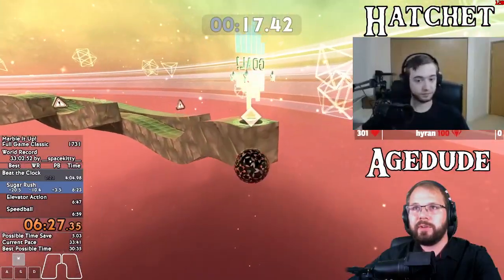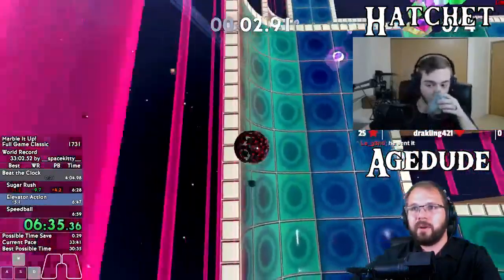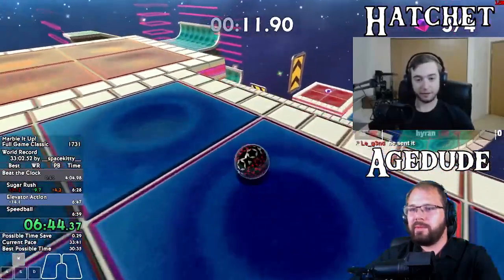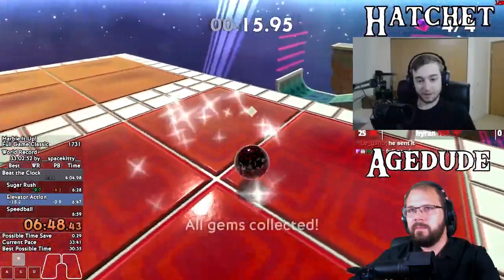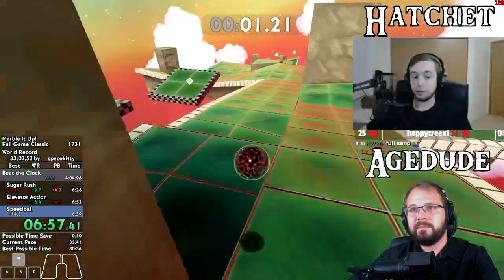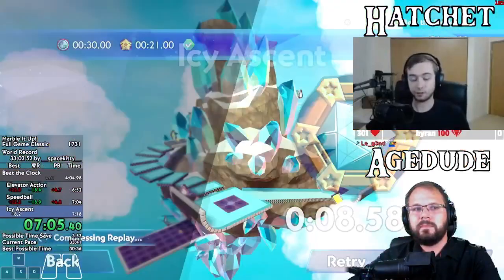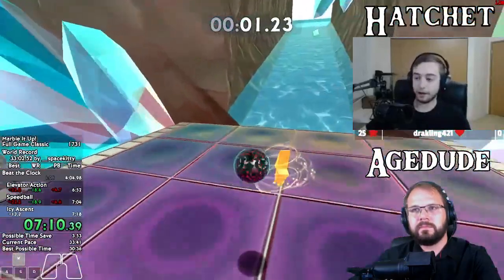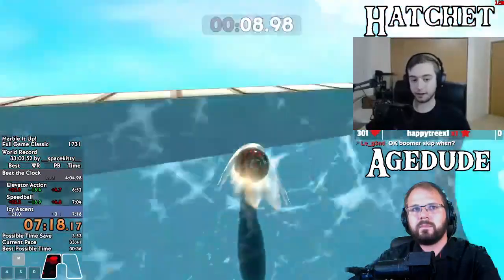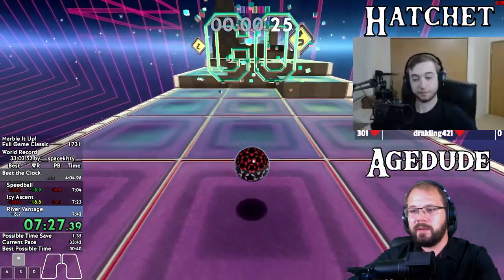Under two minutes is something you're pretty good at doing rather consistently. You had a 6:04 coming out of chapter two, which is also quite strong. What's the fastest you've ever done there? I have gotten under six coming out of chapter two - that's crazy. I think my previous PB had a 1:54 chapter one, which was great - Precious Gems went really well in that run. On top of that I got a 4:04 chapter two, and you add that together, that's just under six minutes.